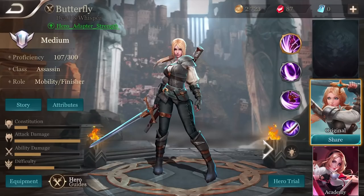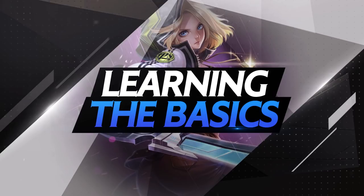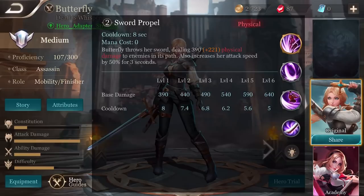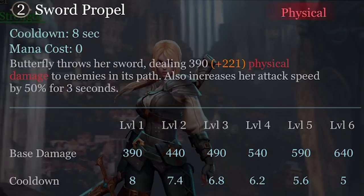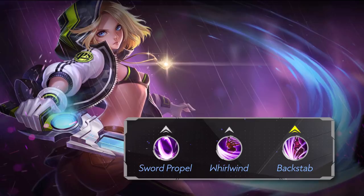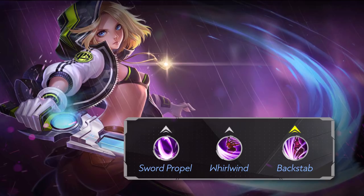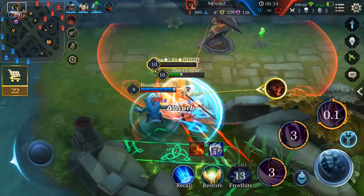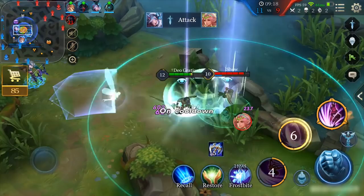Learning the Basics. Butterfly's first and second abilities both deal damage and scale well with ability points. However, leveling her second ability, Sword Propel, also reduces its cooldown, making it extremely effective at higher levels. With this in mind, first level up Sword Propel, then Whirlwind, followed by her ultimate, Backstab, whenever it is available. For her passive, Butterfly should always focus on targets who are running low, as this gives her a higher chance of triggering her passive. Since it works on either a kill or an assist, you can also help allies finish off a hero to gain its effect.